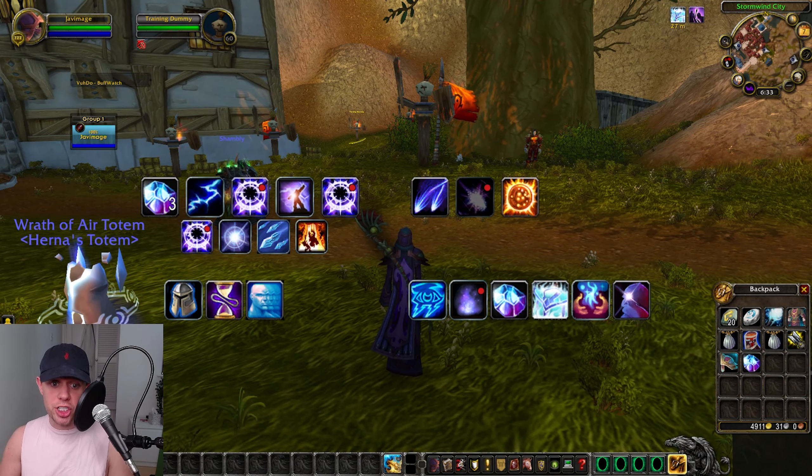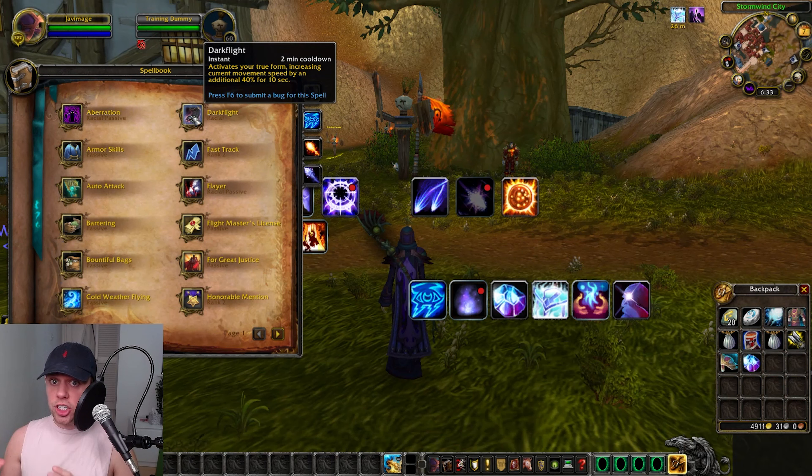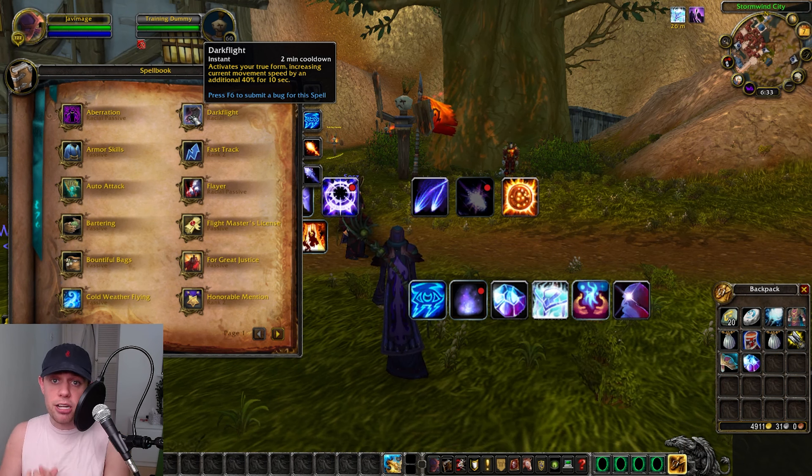Let's start off looking at what race we're going to choose. If you are a fellow Alliance player, the new worgen is going to be the one for you. We get the Darkflight racial on a two-minute cooldown, giving us a 40% movement speed increase for 10 seconds. This is an amazing get-out-of-jail-free card if you're standing in a fire or need to get from A to B.